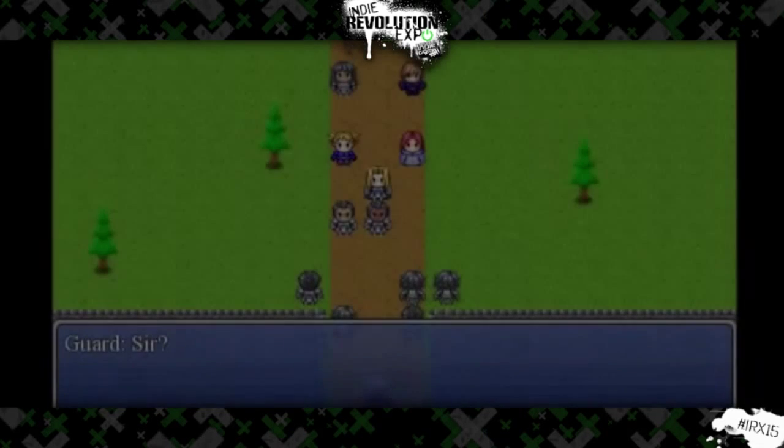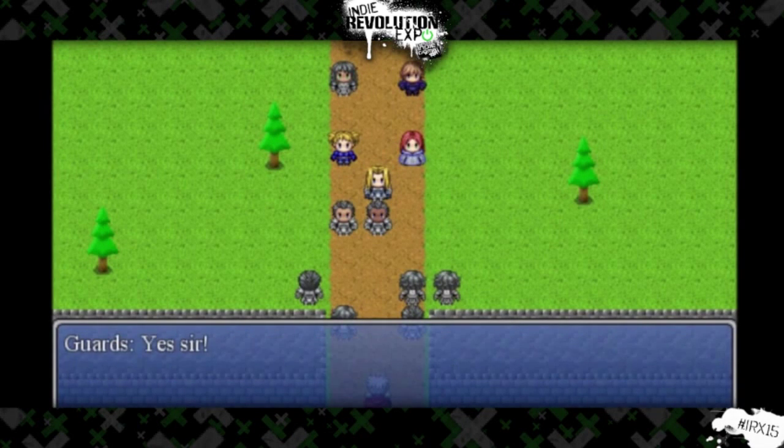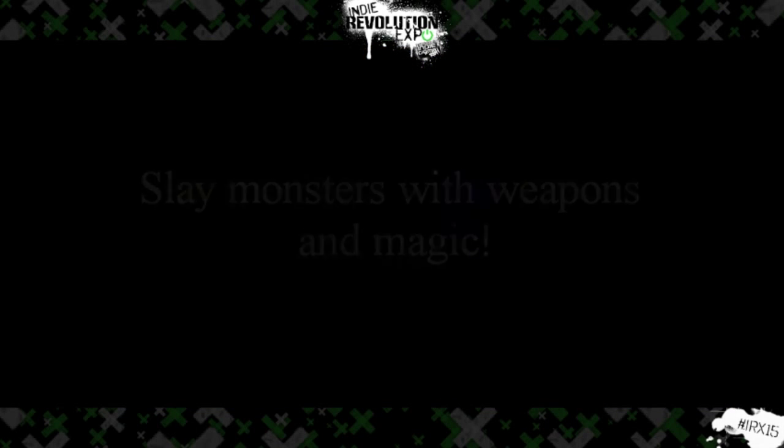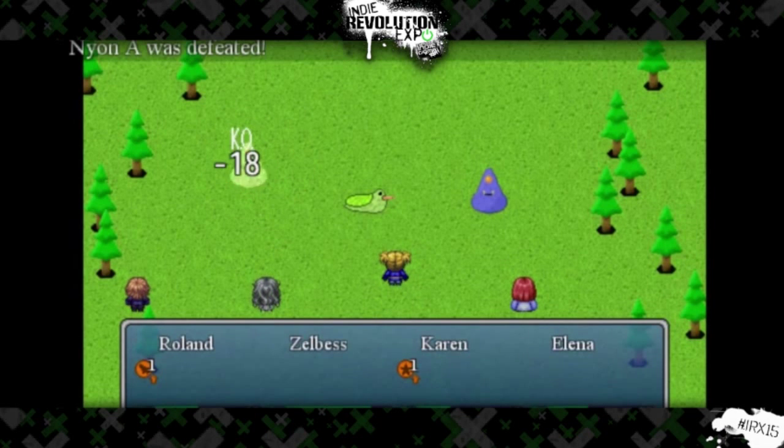There's a lot of side quests. There's actually a crafting system in this, which is kind of interesting. Basically, you fight monsters and you can pick up parts from them, use those parts to craft various different items to help you on your journey.